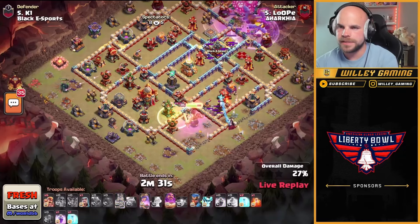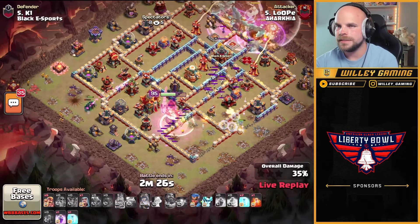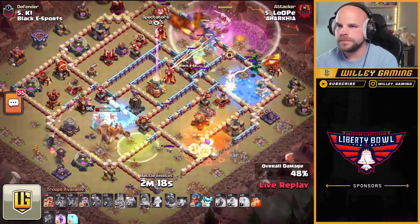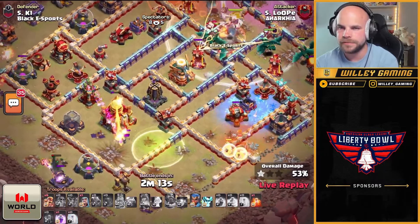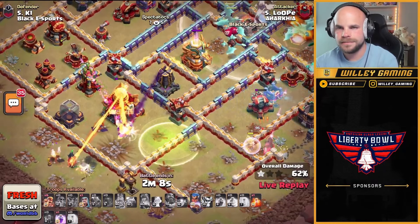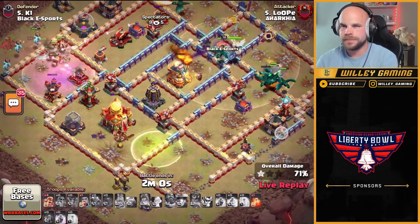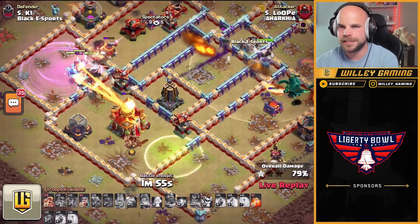Not sure if he was expecting a tesla farm here. The king's already getting low — he pops ability and takes that jump spell, heading in towards the town hall. Looks like witches on defense, but the dragons have taken care of them. The queen just has to deal with the skeletons. The king's onto the town hall — can he get it down with the phoenix? No, he's not going to get it. Phoenix might be able to finish it — no, that town hall's going to stay standing. The royal champion's heading up but it's going to come down to the dragons.